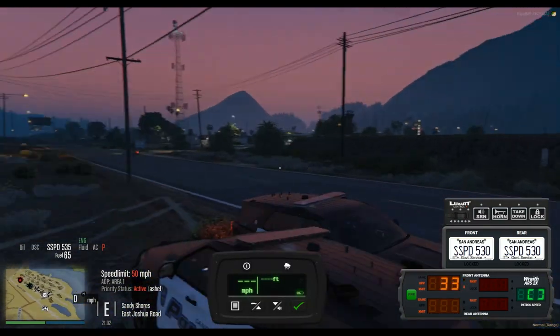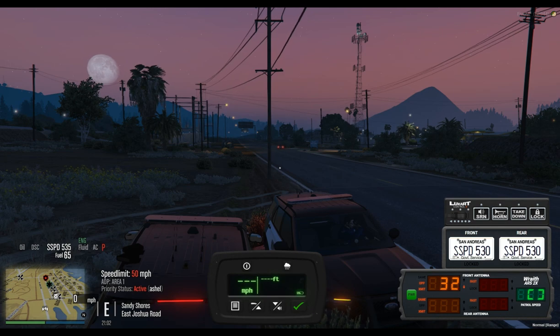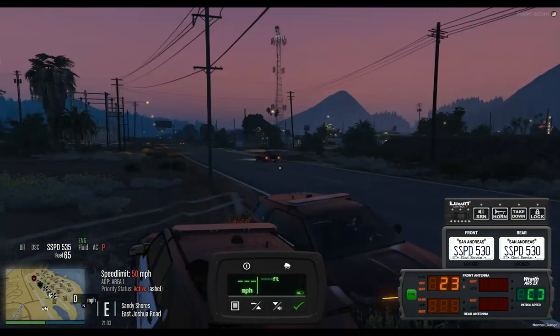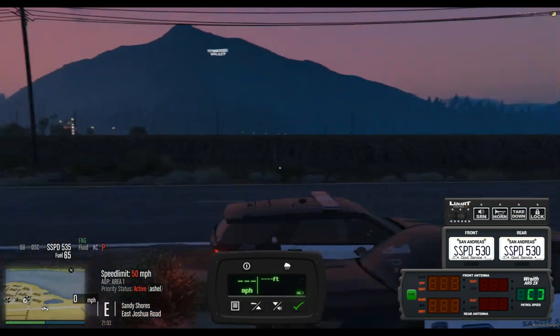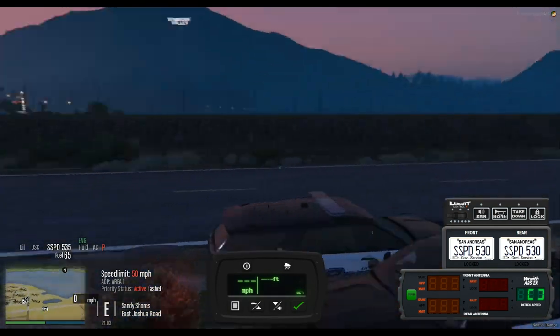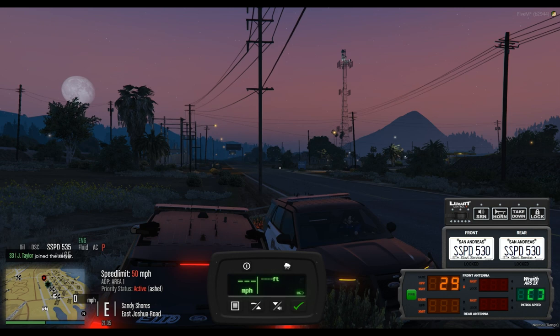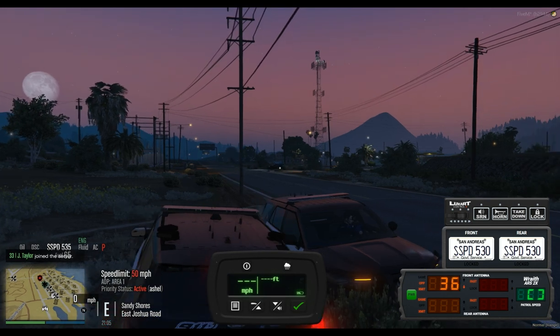I'm gonna go check on McNabby. No one gives a shit about McNab. 33 to 38 - you good? 11-16 traffic, 10-11 on a two-door orange in color sports vehicle westbound route 68 - can I get two units for a code 5 stop? I clocked them at 155 on Sonora.